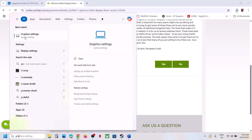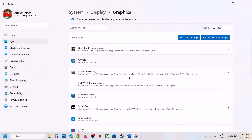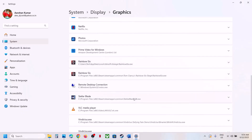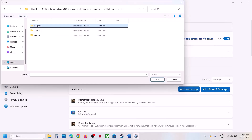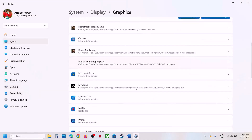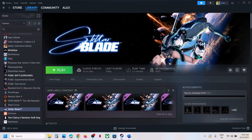If that does not work, run the game on the dedicated graphics card. Type 'Graphics Settings' in the Windows search box, click it, click Add Desktop App, go to the game installation folder, select the game exe, and click Add. Once added, find the game in the list, click it, select High Performance, and your graphics card will be shown. Repeat this by clicking Add Desktop App again and adding the SB Binaries Win64 exe as well. Select High Performance for that too, then launch the game and check.